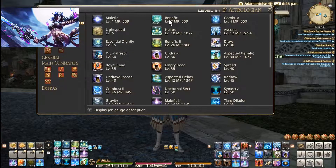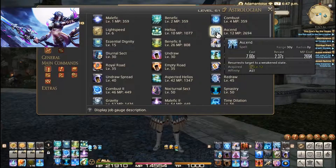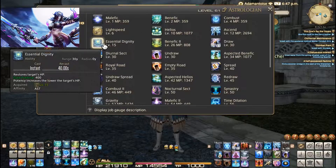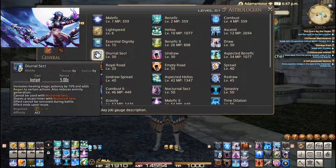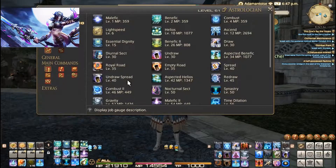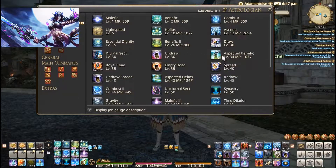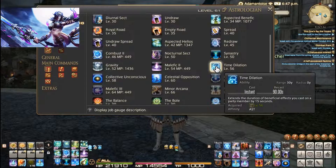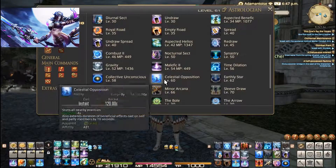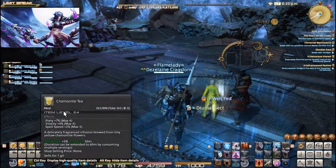You get a couple of damaging spells: Malefic and Combust. Combust is a damage over time. Your healing spells mainly consist of Benefic, Helios, Benefic 2, Essential Dignity, and so on. Your Aspected Benefic is your heal over time. You get two modes which you can heal in: Diurnal Sect and Nocturnal Sect. Nocturnal Sect provides a shield for the healing received, and Diurnal Sect adds a heal-over-time aspect to your abilities.